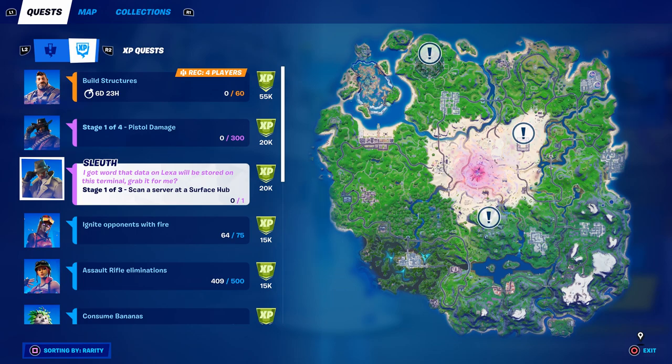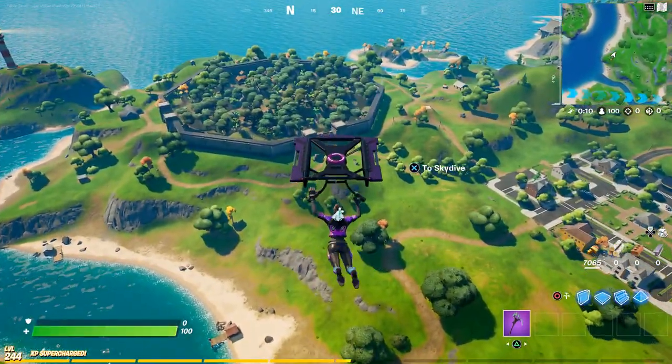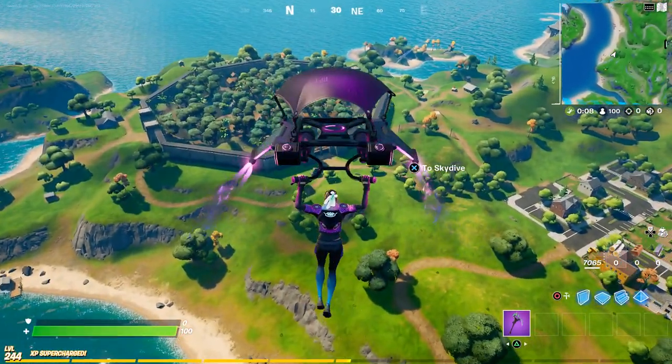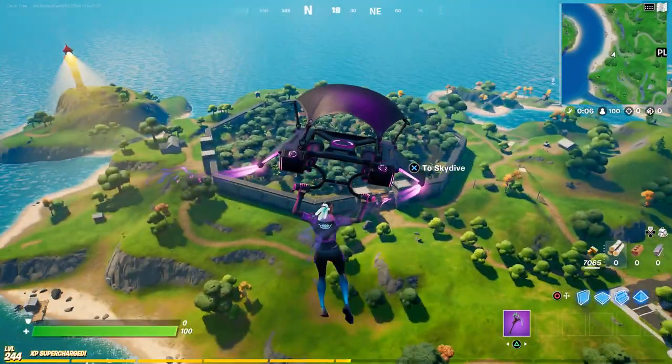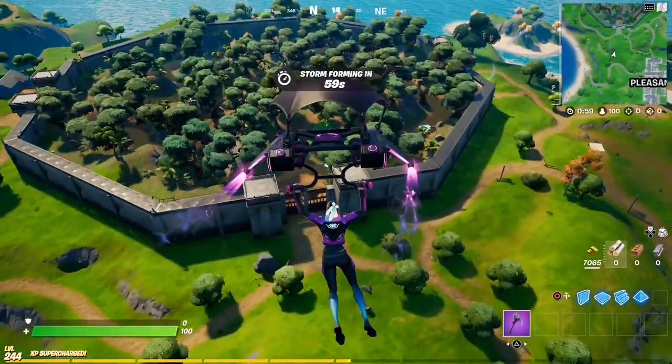As you can see, there are three locations pinned on the map. All three of those have an underground bunker, and that apparently is a surface hub. You have to go to one of the three underground bunkers — you only have to do this once.